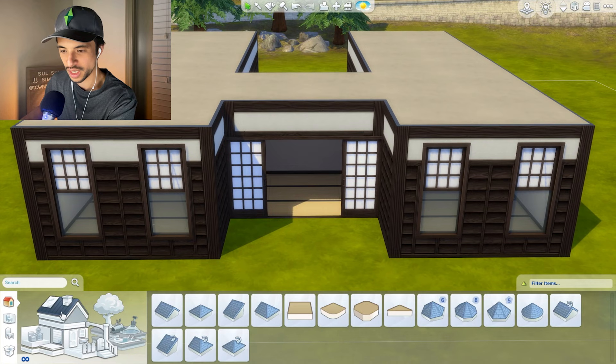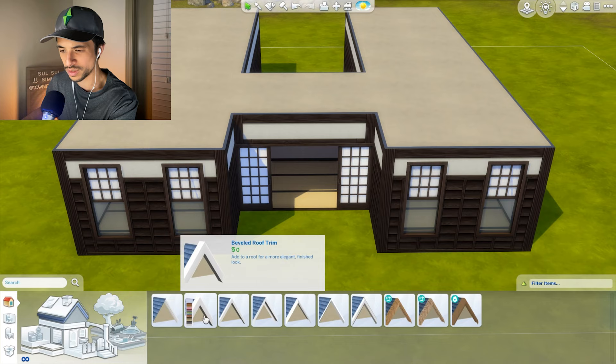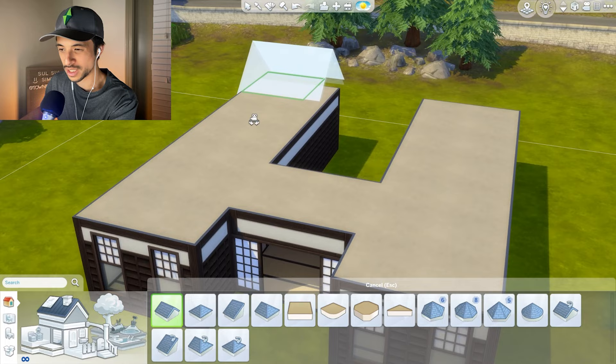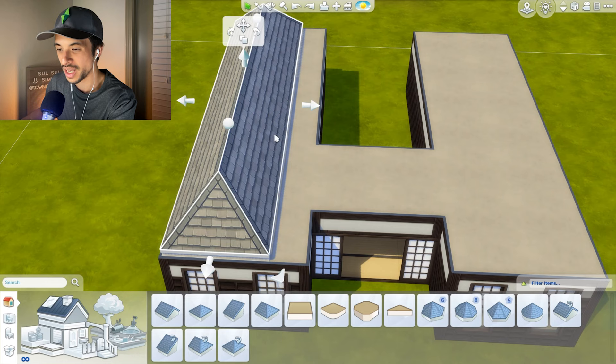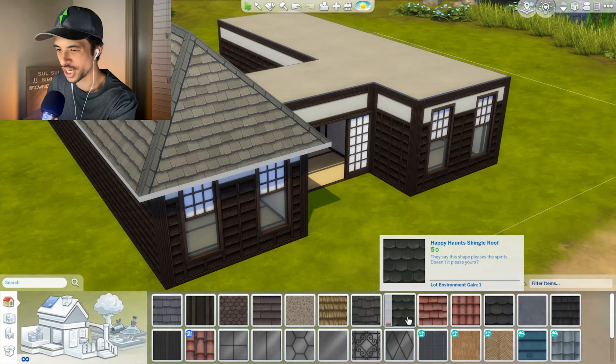Roofs are going to be a little bit hard, because we do have these - I believe they're called the eaves of the roofs, or the roof trims. That's a better word. There are a lot of base game options but I'm probably not going to use any, and if I can disable the trims themselves I'm definitely going to have to do that. I'm thinking I will use this hipped roof, trying to match a lot of the styles of the roofs.